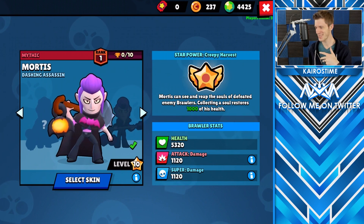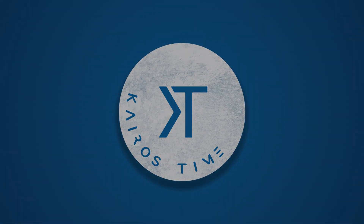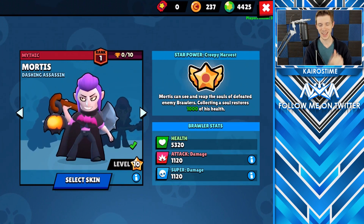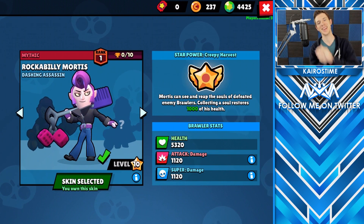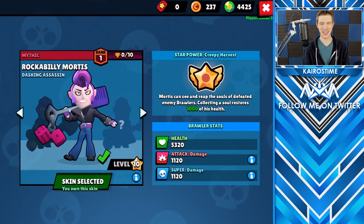Did I also say skin? Is there a Mortis skin as well? Do you see it? That's right. Mortis has a new skin, the Rockabilly Mortis. He's got a comb with some sweet dice right there and some sweet dance moves. Oh man, let's see that again — oh, sweet dance moves.